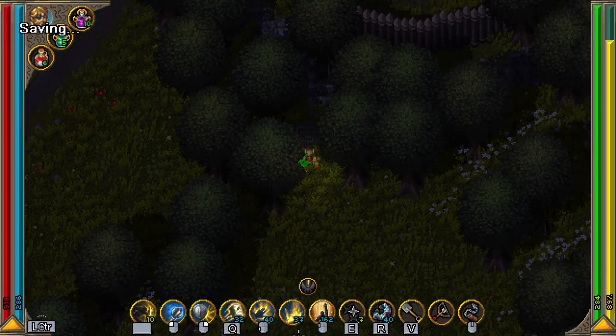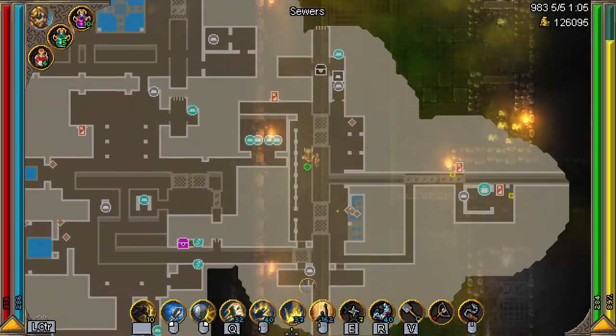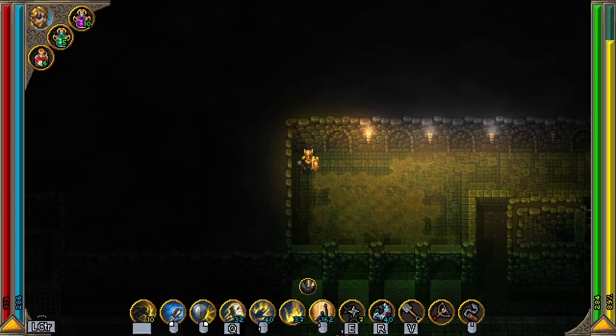The fourth piece can be found in the sewers below. You can get here quickly through the Thieves Tower, and you should be roughly around the shown location.